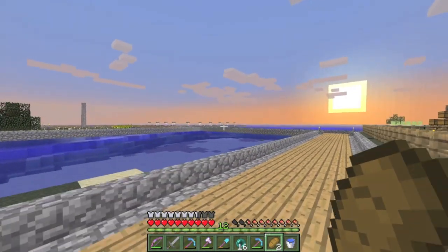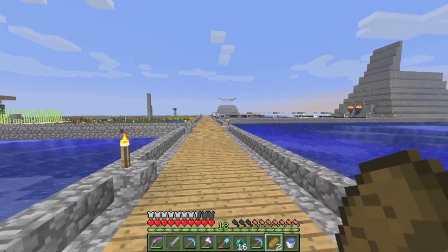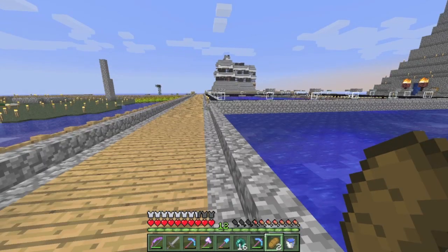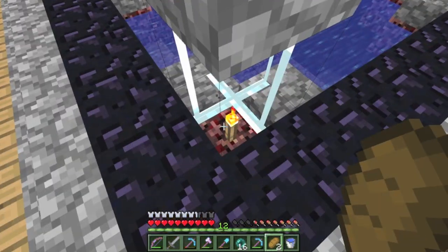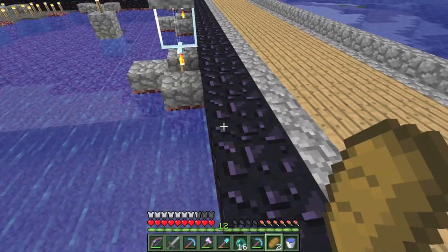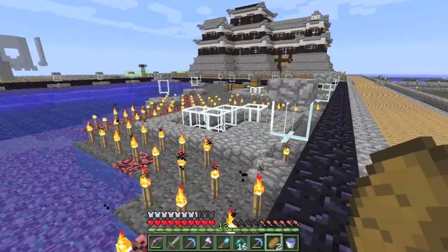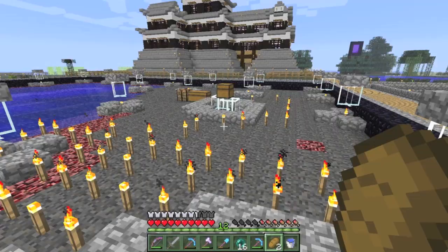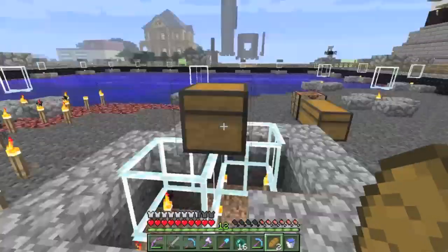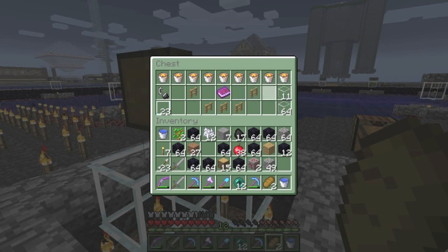There it is, finally loaded. All my glass has been replaced with glass panes — are you kidding me? And he got rid of all my fire. Why are all my torches here? He's pranked me — lots of weird stuff: lava buckets, glass fence, flint and steel, glass panes. Let's read this book he left.